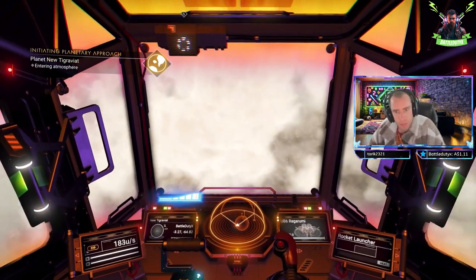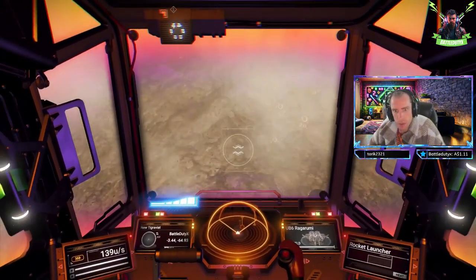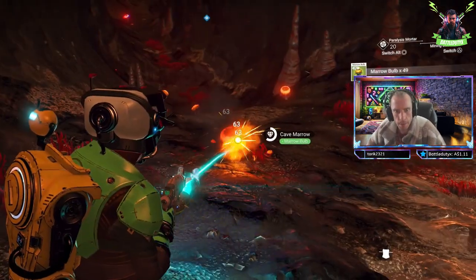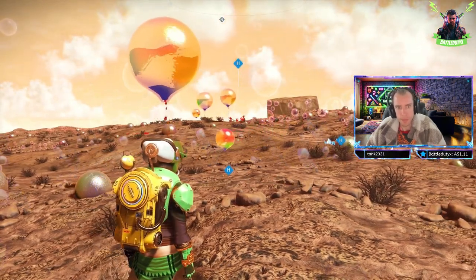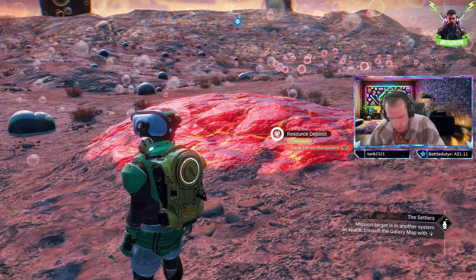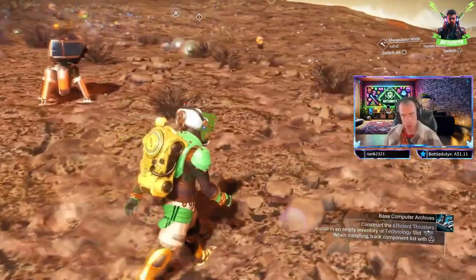Interestingly, the planet I am exploring is characterized by its dry landscape and absence of visible water, yet it harbours unique cave ecosystems featuring bioluminescent flora. On this fantastical planet, vibrant bubbles of all sizes float through the air, creating a mesmerising spectacle. Identifying various resource types such as cadmium and cobalt marks a critical component for crafting and technology within the game.